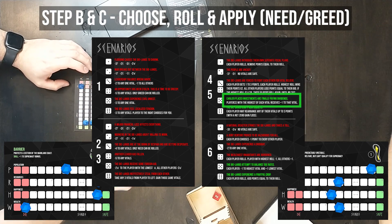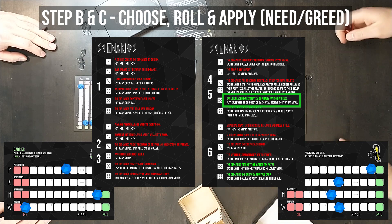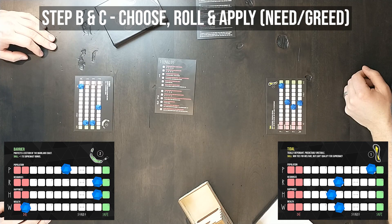If a green scenario hadn't been chosen, the round ends after step A and the next one can begin. Steps B and C: choose, roll, and apply Need or Greed.